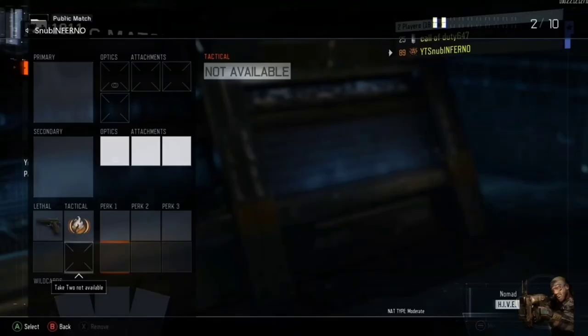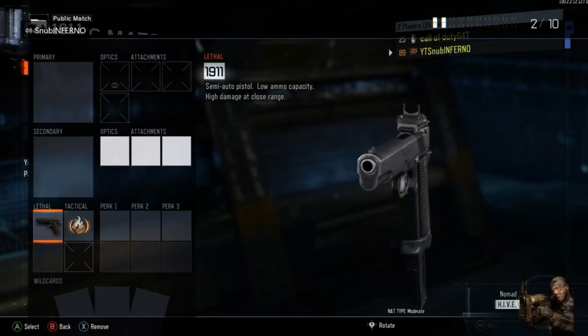We're gonna hover over one of the wild cards, take our second controller, press B. Go all the way up one time, go all the way up, press A. Take your main controller, press A, and there we go. To save your class, basically just press B one time, then press B again until you exit out of the whole glitch — and we've got all our attachments on there.